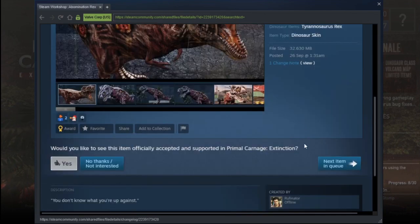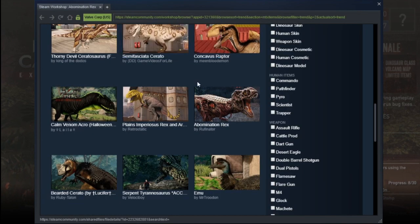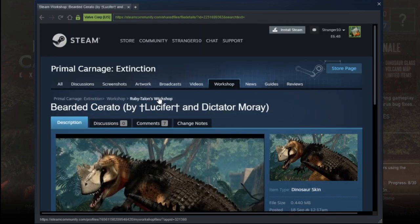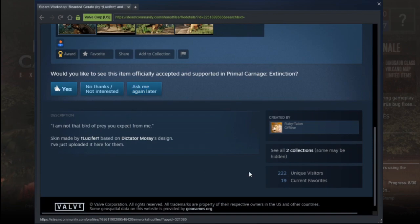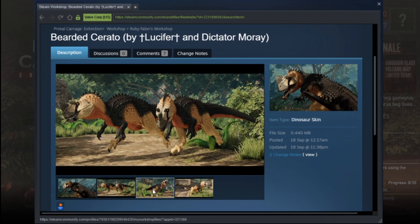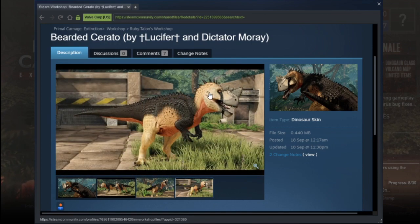Like, if you ever want to make a skin in the game, just — do what this guy does. He knows how to make nice skins. What is this — Bearded Cerato? I'm assuming that's from a bearded dragon or something. Oh, it looks a bit weird there. That's quite — yeah, I still like that.